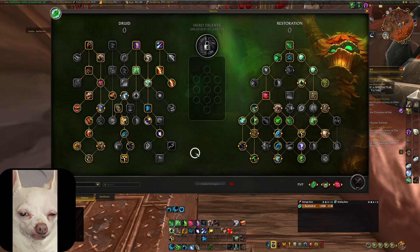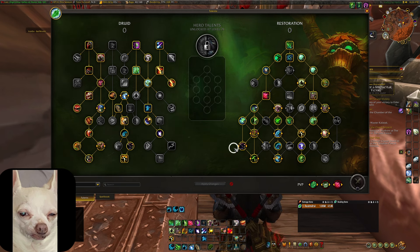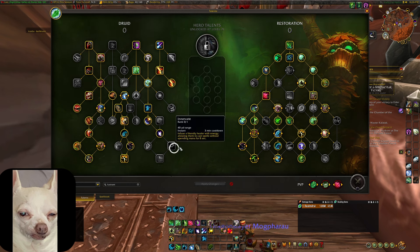A major change was that Adaptive Swarm was completely removed along with Unbridled Swarm. Personally, I didn't like having to track which target was the most efficient for Adaptive Swarm — it wasn't very friendly to new players and didn't fit well in the kit. If they were to bring it back, I think they'd need to redesign it. Luxuriant Soil was also removed as a talent. That covers most of the core changes — I'm sure I missed a couple of things, but I got the majority of it.